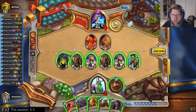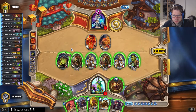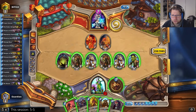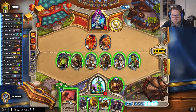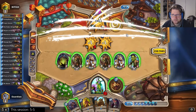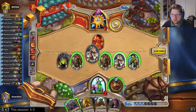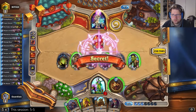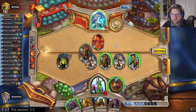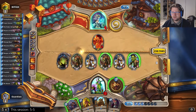Now I want to pop him at 1. Can I pop him and save my board? That's the question. I guess I will do it with Swipe. 10 to 2, to 1, and 0. Actually — oh, I almost screwed that up. I almost screwed that up.